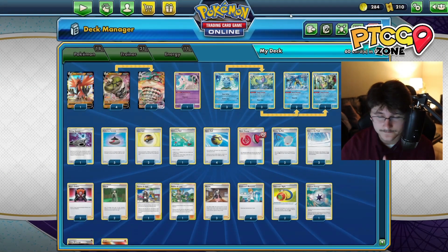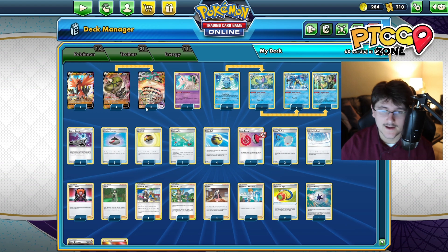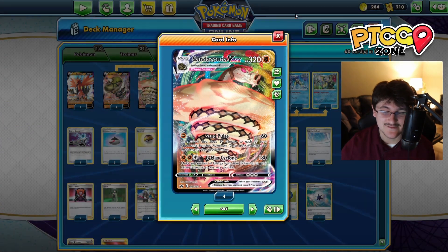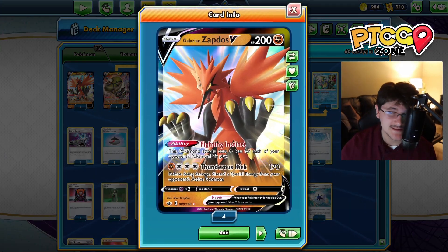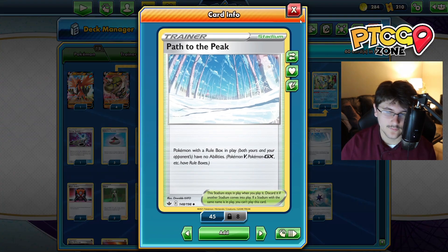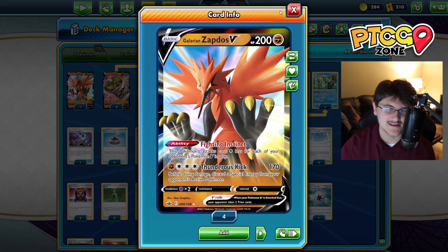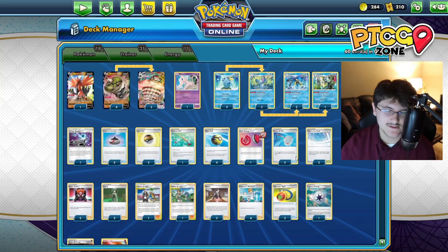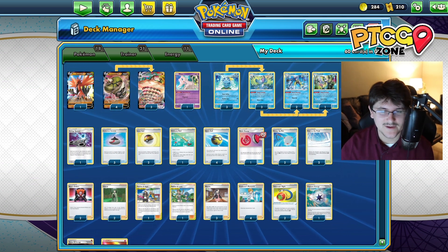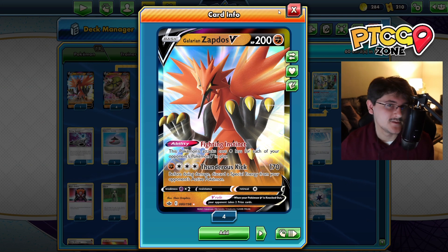Path to the Peak works well for us because Sandaconda VMAX doesn't have abilities. Now it does go against Galarian Zapdos V, but in matchups where we're running Path to the Peak, we don't really need to run Zapdos V. So it's just there to the point where if we have Path to the Peak in play, we're just not going to play our one Zapdos, and that's all it is.